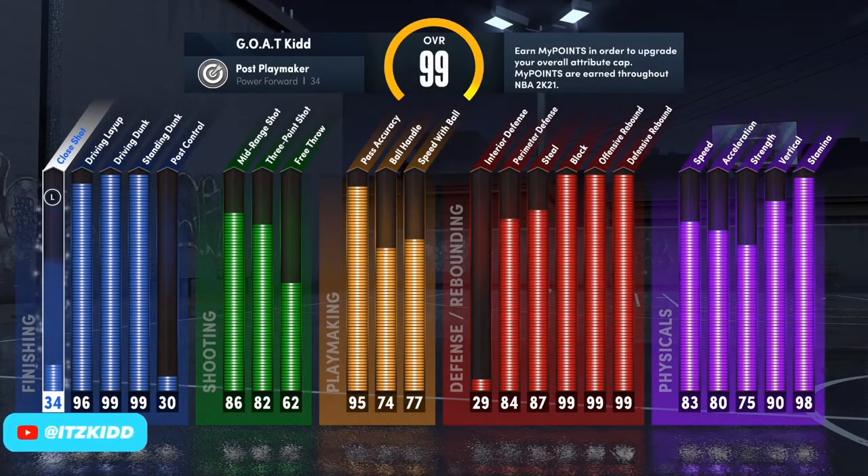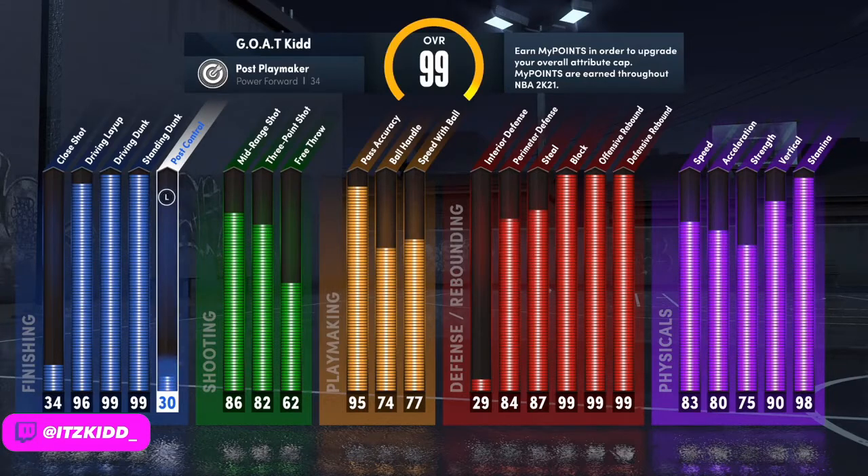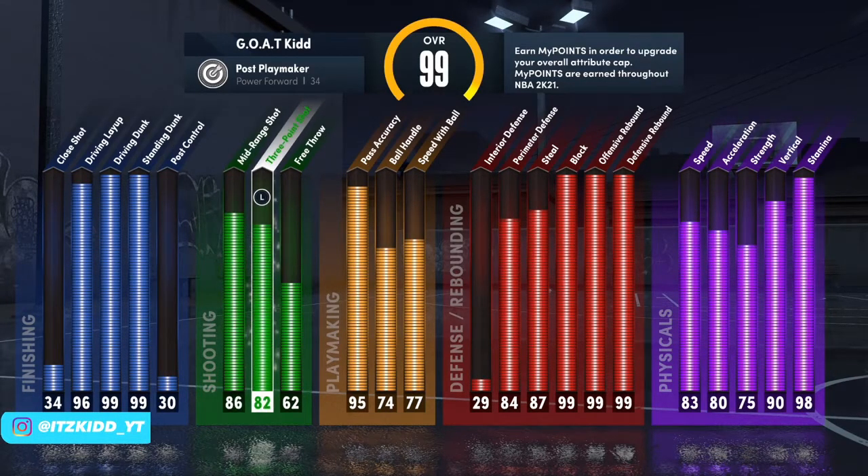On top of all of that, this build can shoot the three ball very consistently. This is what the build looks like at 99 overall, and in my opinion there are really no real weaknesses here — the attribute stats go crazy.